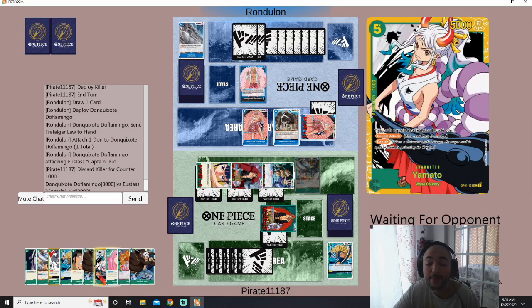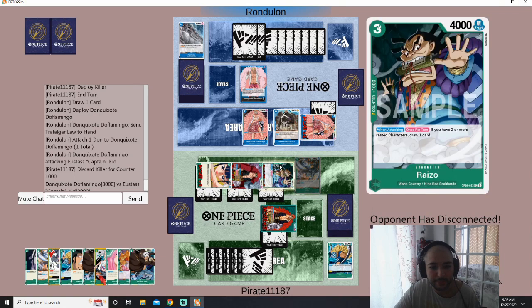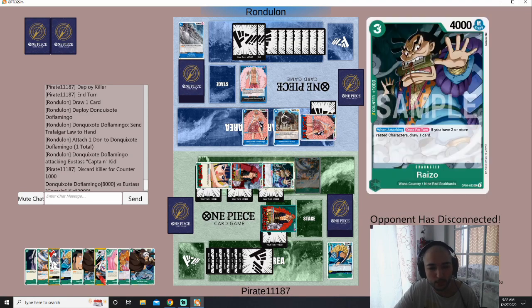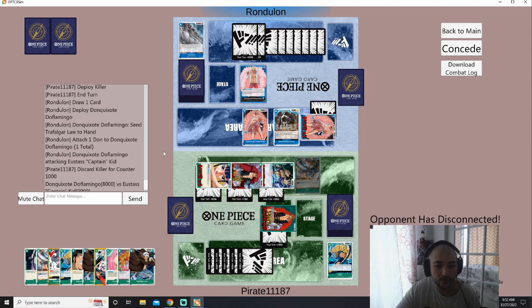He disconnected. Let me know if you want me to make more videos like this. I think we had a good hand — he didn't really use the Dofi ability too much, and drawing Rhizor was clutch. It made it possible to just put him down, take a ton of life, and get advantage. That's what this deck is about.